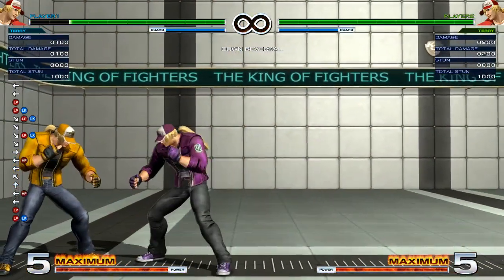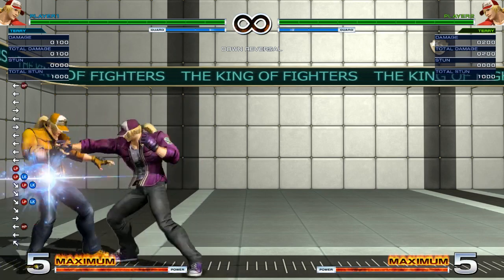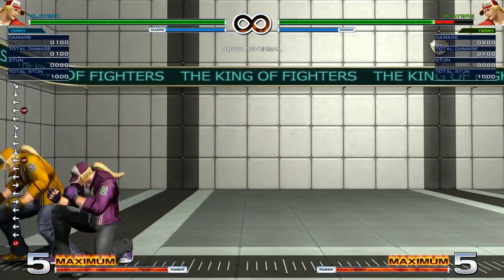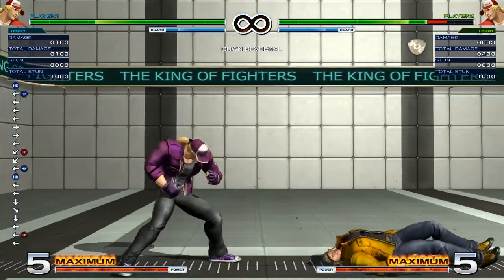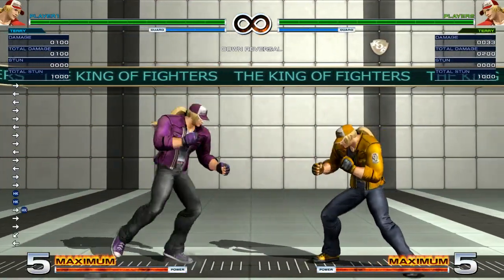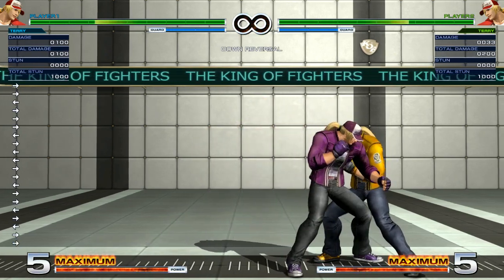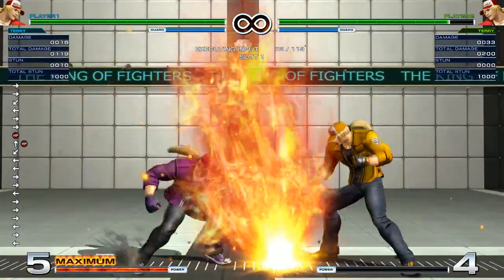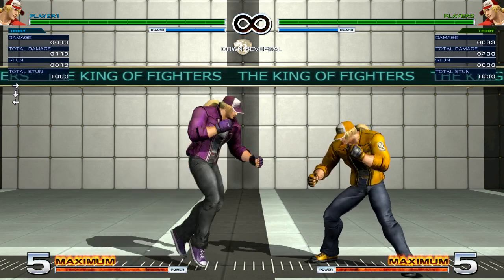On the downside, this super is extremely punishable. Power Geyser is a very punishable super in this game. Don't use it as a reversal — actually, you don't want to use it at all. If you're going to use a reversal, you're going to be using the C Rising Tackle. In a combo, between Power Geyser and Buster Wolf, you want to use Buster Wolf instead because it does more damage.